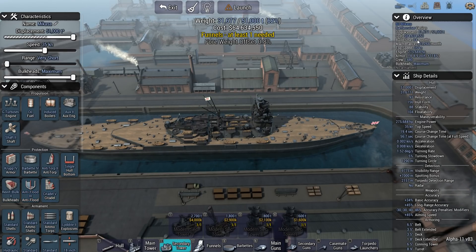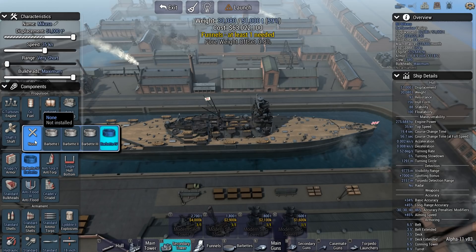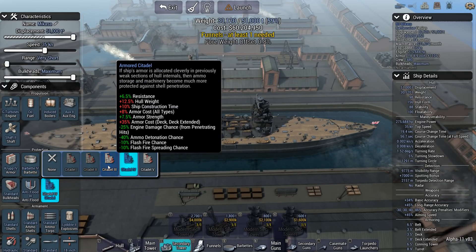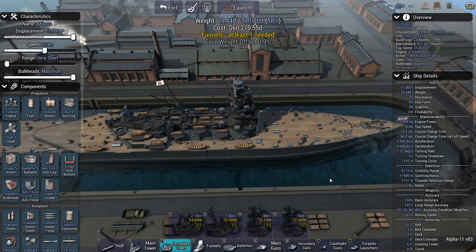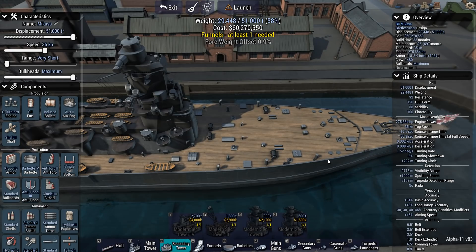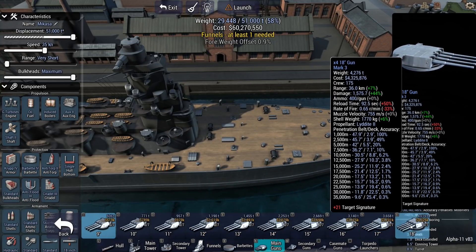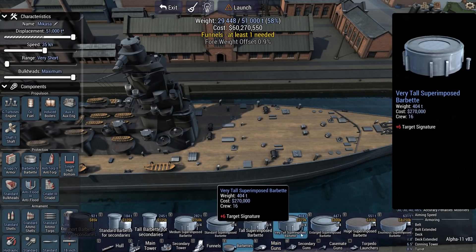Anti-flooding does not seem to take time. Reinforced bulkheads does not take time. Is it the citadel? That brings it to 33 months. Now on top of all of this, I still have to work with a choice between two armaments — nine 18-inch guns or eight 16-inch guns. Nine 18-inch guns is more powerful, definitely, but it will probably take more time to build. It doesn't say anything about it, but I'm kind of assuming that it does.